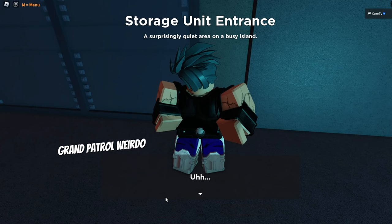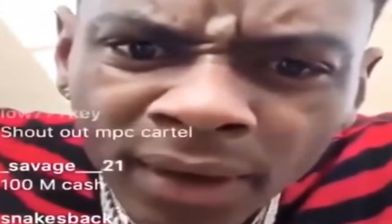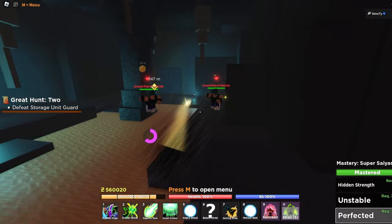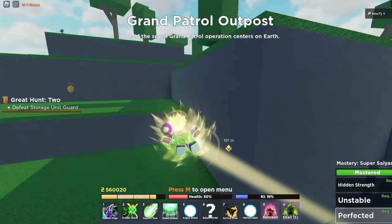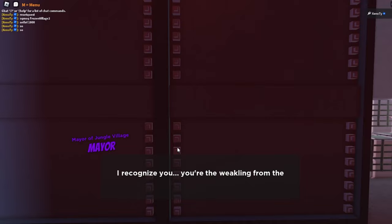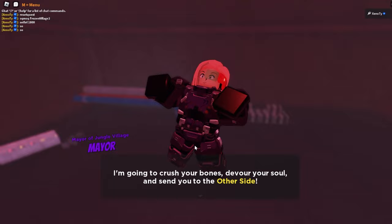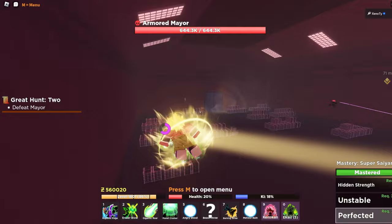At the storage unit, a guard says: 'Never seen you around here. The door is broken — come back later. You want in, you have to go through us.' They're on to us and we have to fight them. We go Super Saiyan 2 and take them all down. We get inside — the mayor says: 'I recognize you, the weakling from the jungle. But you have no chance against me. I'll crush your bones, devour your soul, and send you to the other side.' She is very strong.